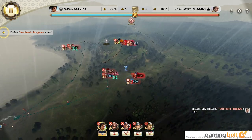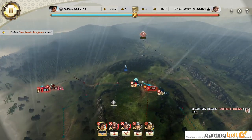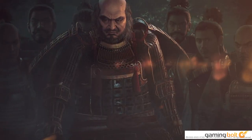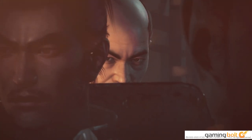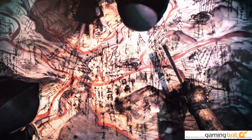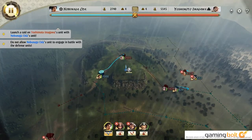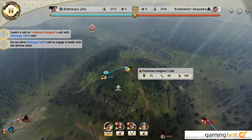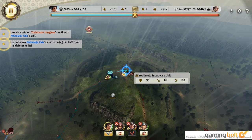Nobunaga's Ambition Awakening is a grand strategy game that largely revolves around the Sengoku period of Japanese history, which revolved around the rise of several clans that would try and take over the ultimate seat of power and unite the country. As its name might imply, the game uses Oda Nobunaga as its primary protagonist, and while several other clans are also playable, Nobunaga is the focus of this particular title. Despite being a long-running franchise that dates back to the 1980s, you won't really find yourself being particularly lost in the story since every game essentially acts as a great retelling of the entire time period.